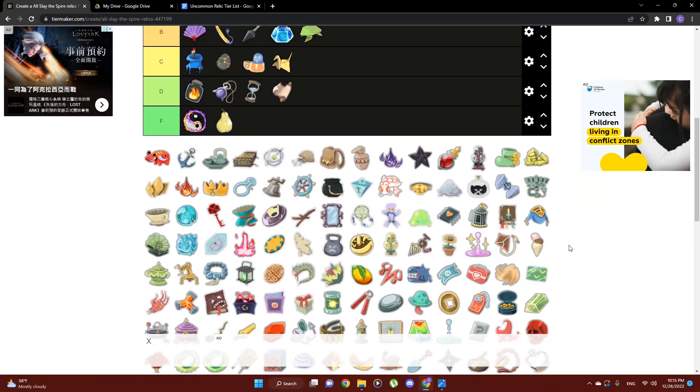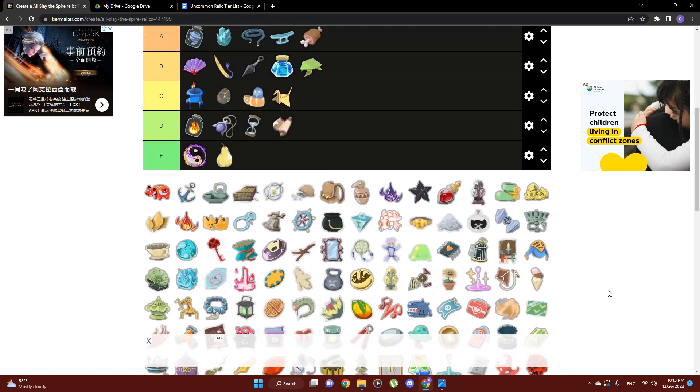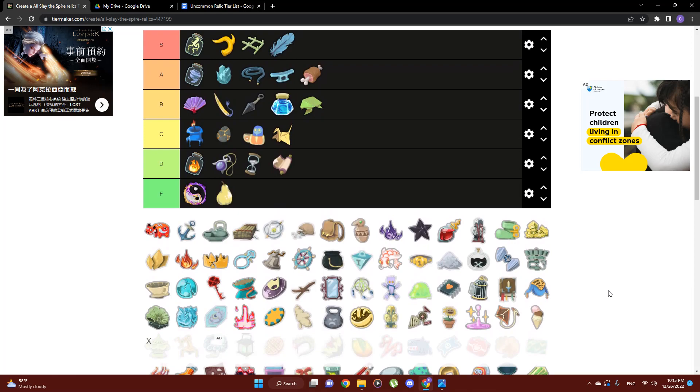Next up is the Pear — F tier. It's just 10 HP, that's it. Max HP is not the most important thing in the world when it comes to Slay the Spire. Maybe there's an instance of surviving with 10 HP or less, but generally speaking max HP is not the number one factor to a successful run — there are so many other factors that will make your deck more powerful and create more synergies. It's just 10 HP. F.